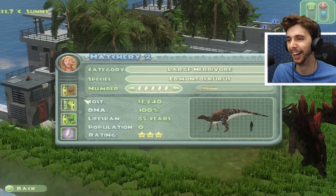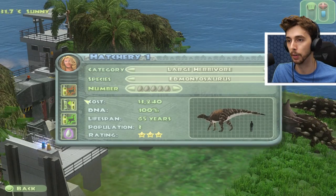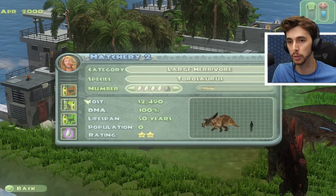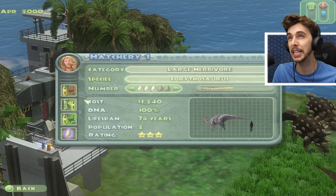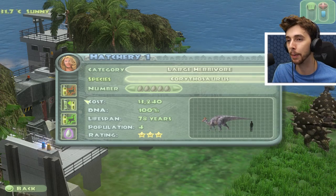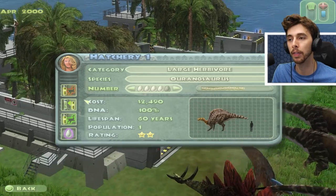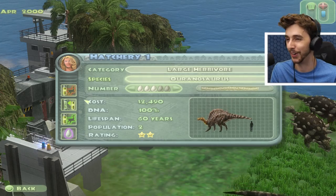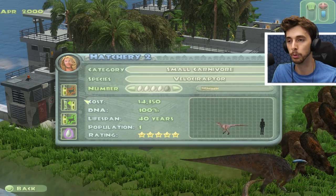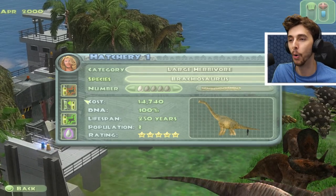We'll not do Brachiosaur just yet. I've accidentally made one too many Amargasauruses. Caritasaurus now. Next is Torosaurus — I don't know exactly what it gets scared by. I think it's literally just Brachiosaur that Kentrosaurus gets scared by. A really strange mechanic, but just one of those quirky things that makes JPOG JPOG. Then we've got Rannasaurus. Kamarasaurus may be one of the things that actually scares us. Now we're going to go with Brachiosaur — this is where all bets are off. A new five-star attraction!